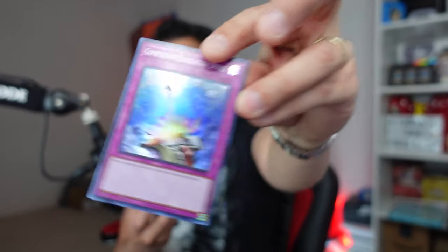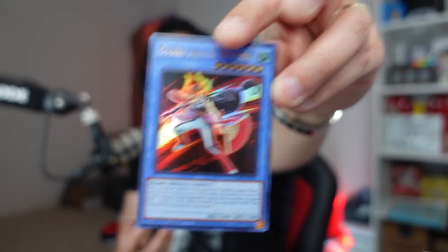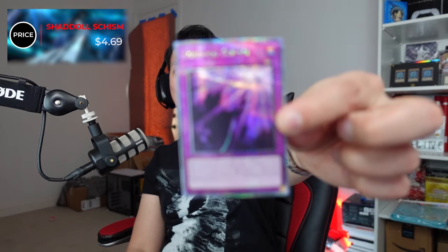Talos opens pack ten and pulls yet another quarter century — Solemn Scrimish — plus Cyber Angel ultra, Winged Dragon of Ra, and Nightmare Unicorn. Going with Solemn Scrimish quarter century — four dollars and sixty-nine cents, only one point, but enough to tie it up. Ten to ten.